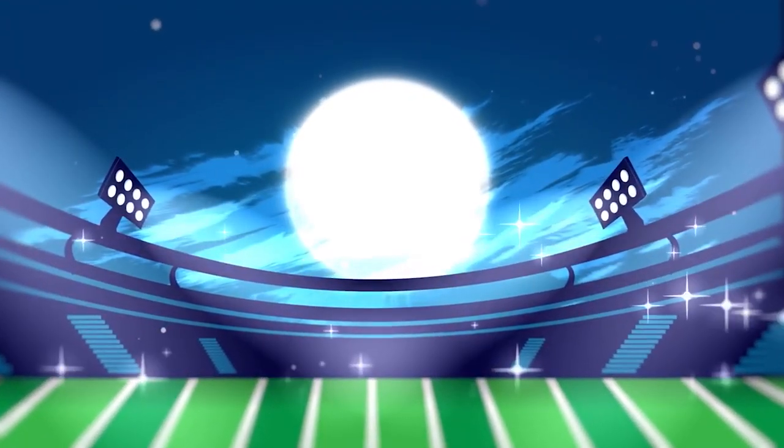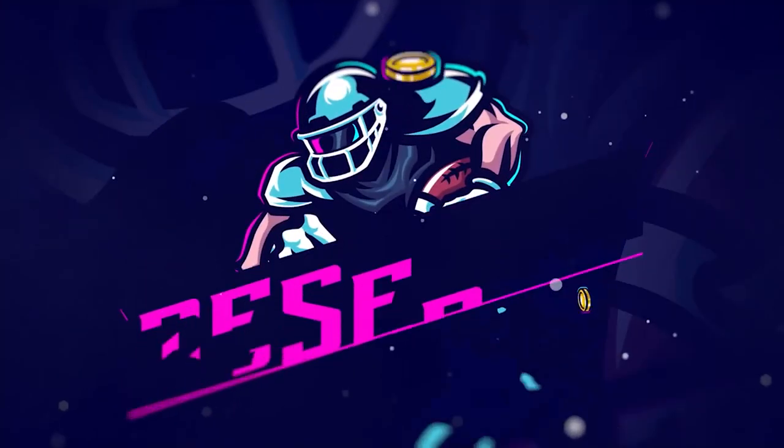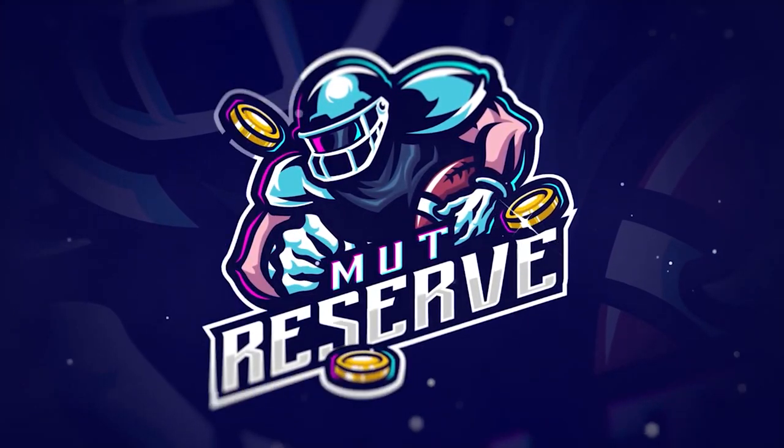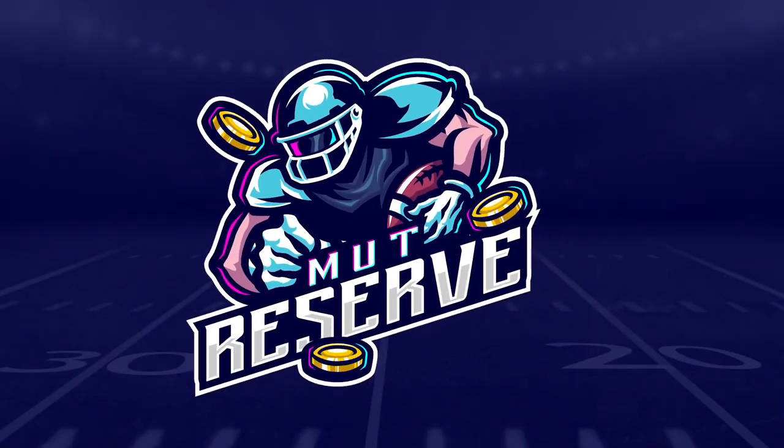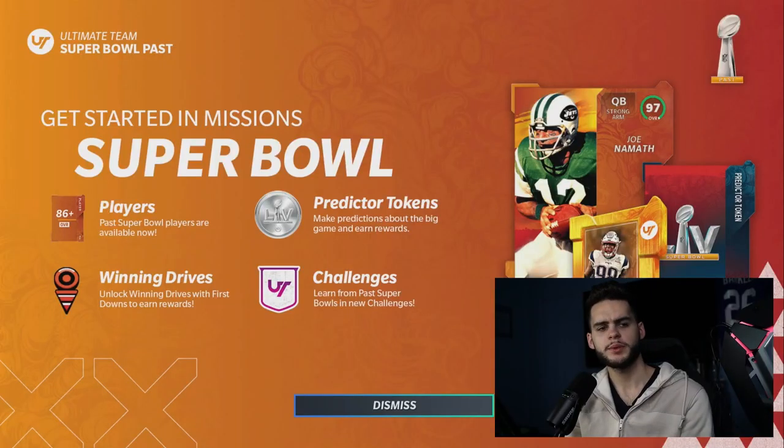Looking for cheap, fast and reliable Madden Ultimate coins? Look no further than my sponsor Mutt Reserve. Head over to muttreserve.com and use code 'poodle' at checkout for 30% off your order. Do not waste your money on packs — skip the packs and head on over to pick up some coins.